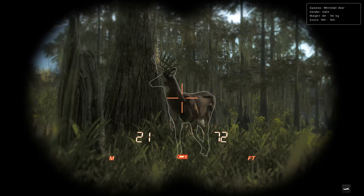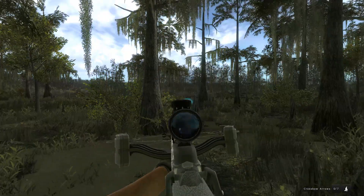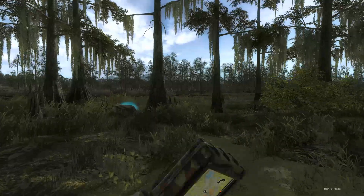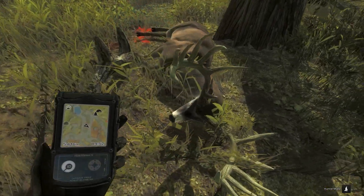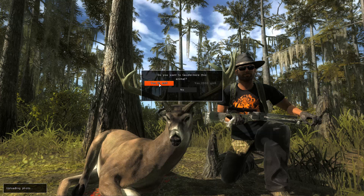We've got a pretty nice looking whitetail coming in — 140 to 165 on the score estimate, and I think he probably is right around 160. So we'll take him with the reverse draw — nice of him to stop right there. He is down — finally another decent whitetail buck. It's been since the first settler creeks episode that we saw anything above 130s. This guy I think is going to be going on the wall. We got 158 for a score — definitely worth a spot in the lodge. Not a bad buck; 158 is worthy of going in the lodge.